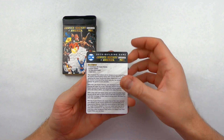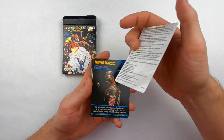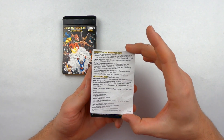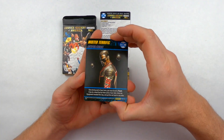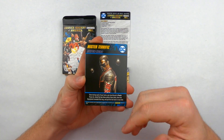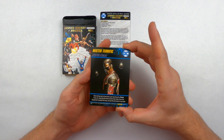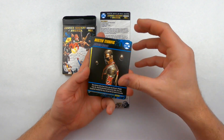First and foremost on the top you have your instructions for this particular crossover pack, the very first one. It'll tell you all the verbiage you need to know, specifying and clarifying all the different words and cards included to help you play best with this crossover pack. At the bottom right of each card you'll notice it says crossover one — any crossover pack or crisis pack will always have that label so you can separate them out and play them mashed up together again at a different time, making it easy to organize and keep separate.